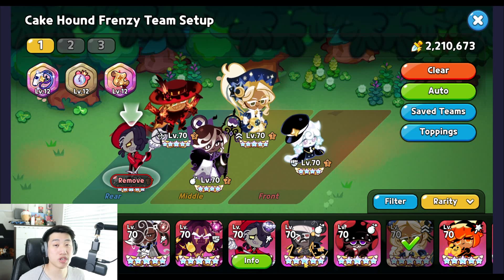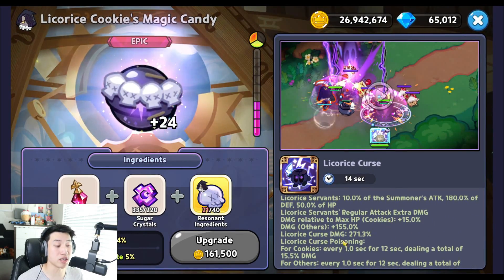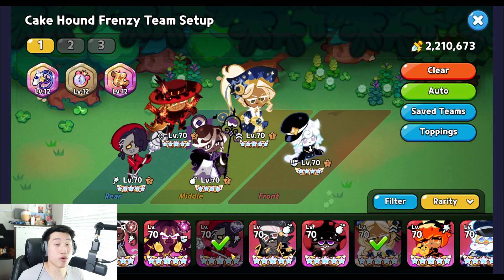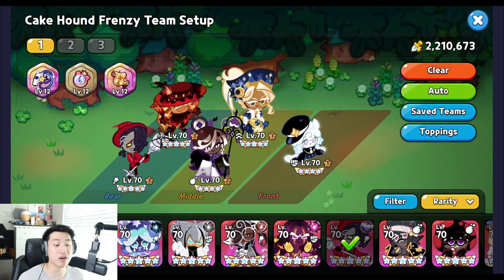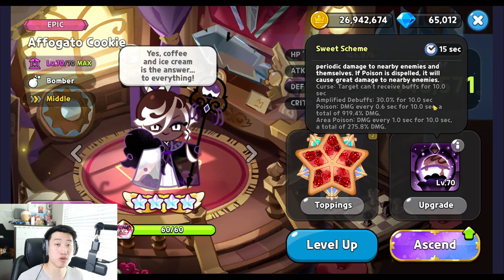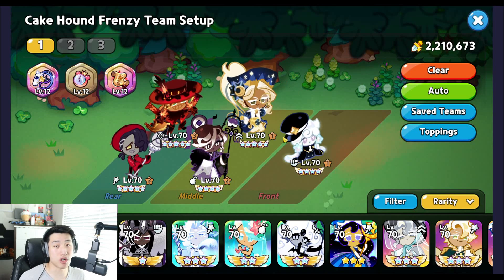If you don't have Licorice Cookie leveled up or lack the Magic Candy for it, replacements include Captain Caviar, Poison Mushroom, Vampire, or Squidding. The reason Licorice is preferred is that it deals curse damage which also functions as poison damage, plus a 40 percent defense reduction — which is huge. Captain Caviar provides about 42 percent defense reduction, only two percent more, but Licorice also adds poison damage on top. Alfogato is included because its amplified debuff boosts poison, burn, and bleed damage as well as defense reduction.